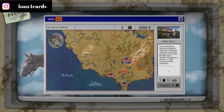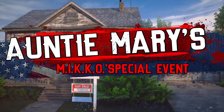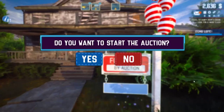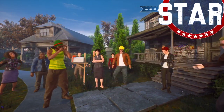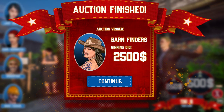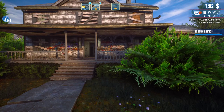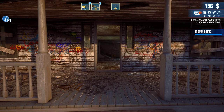Go to Barn Hub, click on this, and go over there. Basically, you need to find the clock.